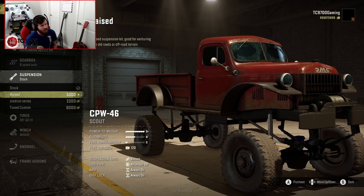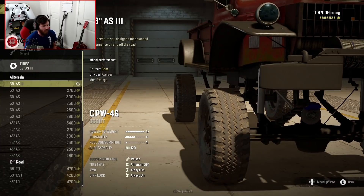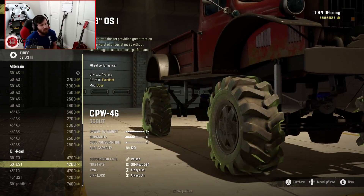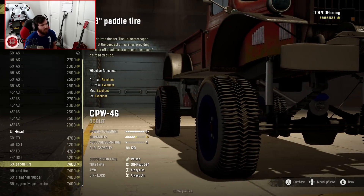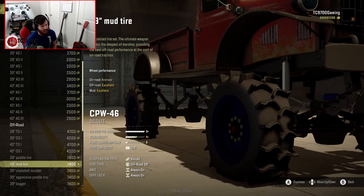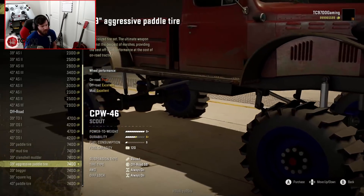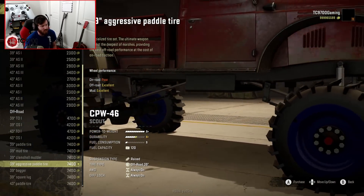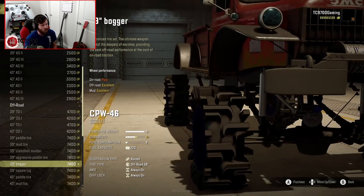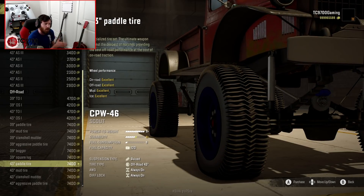I think I'm going to go with the raised first. You start with a 39-inch all-terrain, but that quickly goes up. Your all-terrains are all going to be standard in-game tread compounds, but when you get further down the list, you start to see some really interesting stuff — like the 39-inch paddle tire, a very odd design. You also have a 39-inch mud tire — odd design but very unique. You have these clamshells, which are very interesting, and an even crazier paddle tire that's basically a hook, like a scoop. Then you have a 39-inch bogger — a very unique design — and these square lug tires.